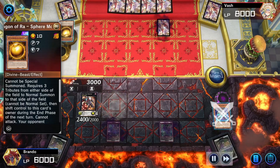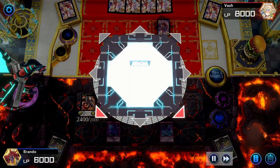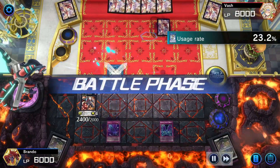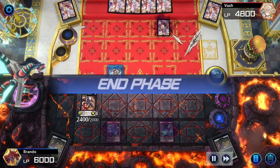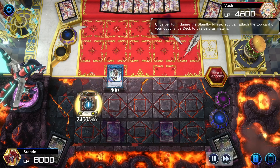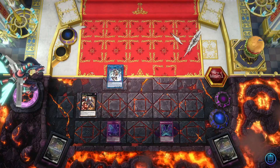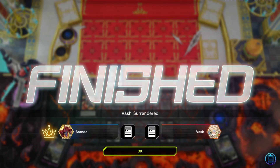We're gonna use that Sphere Mode to link off into an IP Masquerader — I was testing this and later took it out of the build for certain reasons — but we hit them for 3200 and go into the end phase. Honestly, Sphere Mode was really the only out to a board like that. But that happens — when people play crazy cards and crazy decks, you see the most unoutable boards outted in the craziest ways.